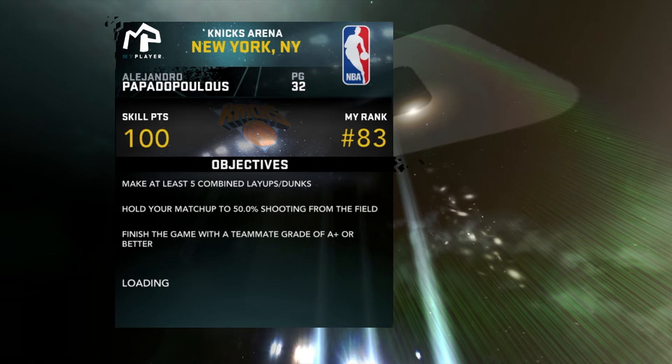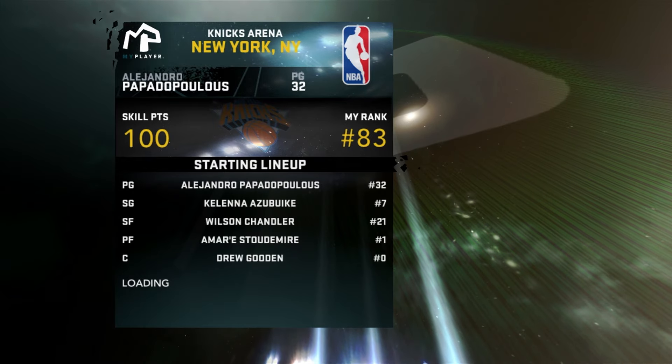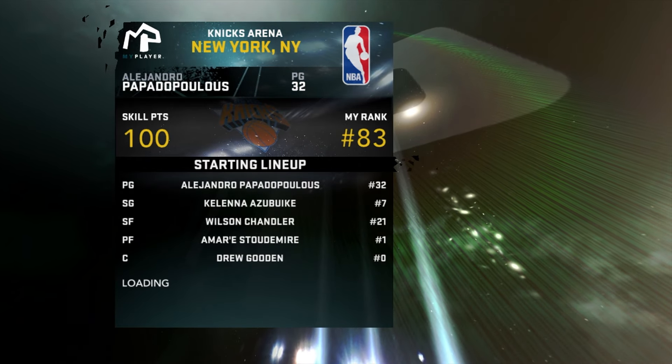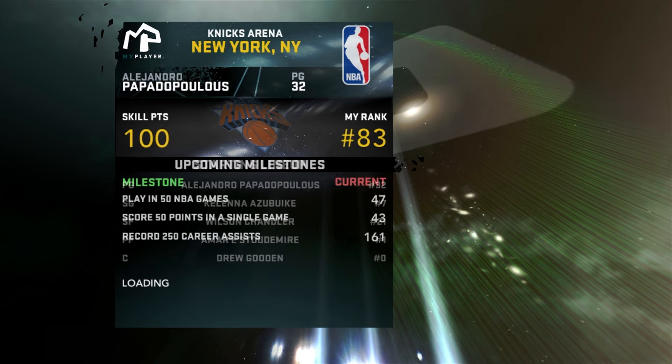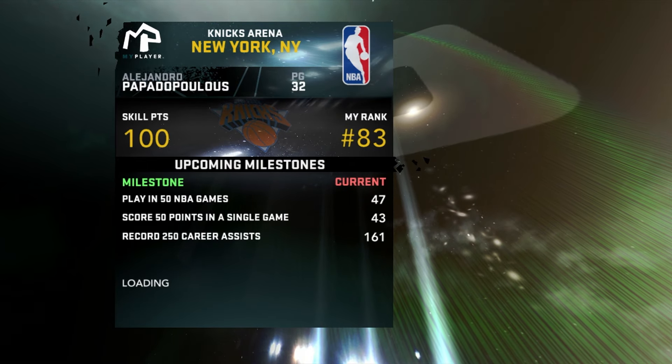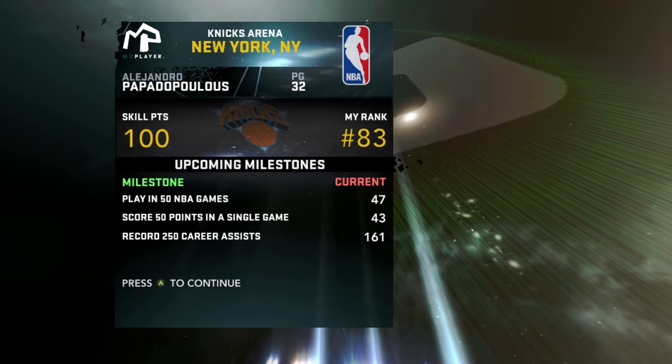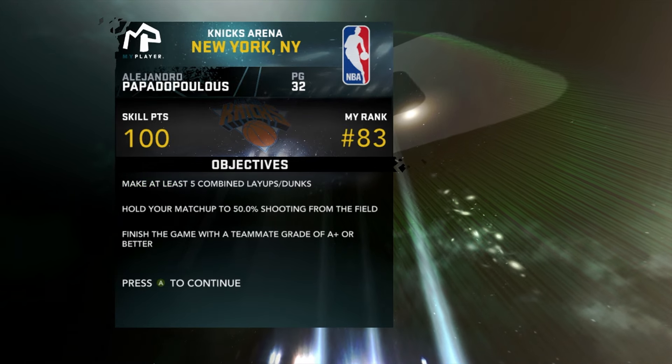Objectives for the game: make at least five layups or dunks — that's a lock, we're going slasher, we're slamming it. Hold your matchup to 50 from the field — good thing for us, Jason Kidd's just a facilitator. Finish the game with a teammate grade of A-plus or better — we never finish below an A-plus, that is also a lock.